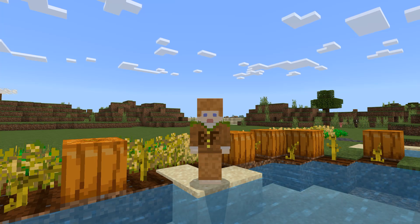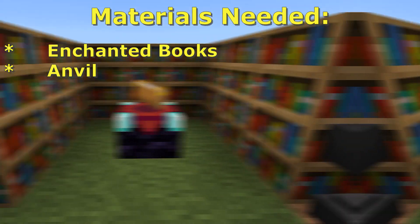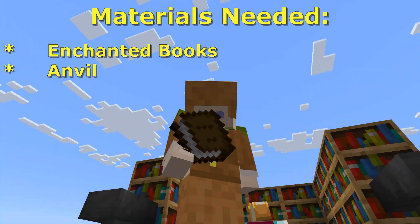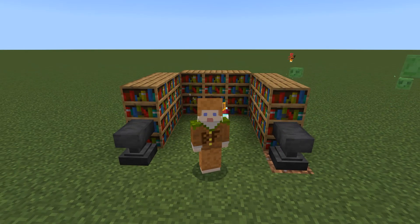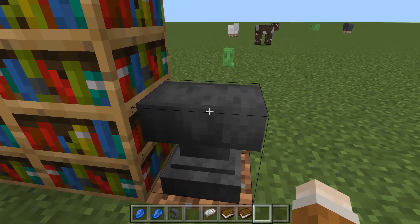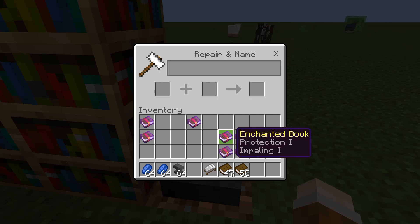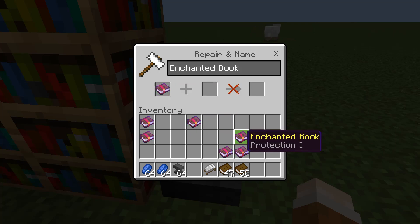I have had a look online and looked at other YouTube videos about this and I cannot find anything about it. It could be a bug that will get fixed soon. I play in Bedrock and we're in creative at the moment, but I pulled together a few enchanted books that have enchantments on them that you can merge with an anvil to improve them.